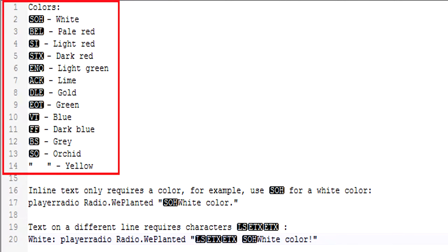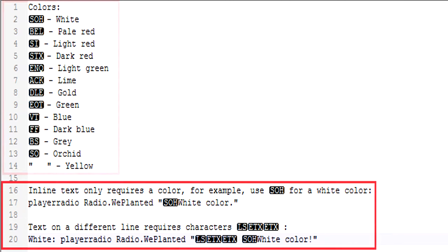To start with, messages can either be sent in one line or appear on a separate line. Message colors depend on the code that is being used. A link to the document with all of the color codes will be in the description.